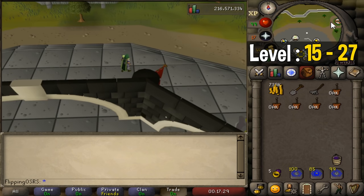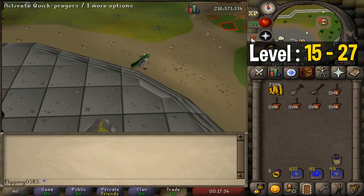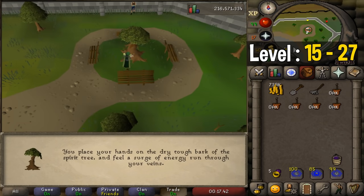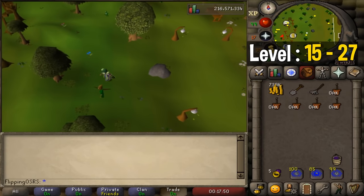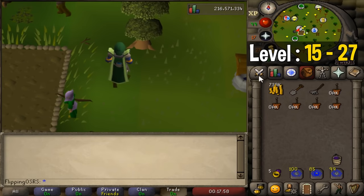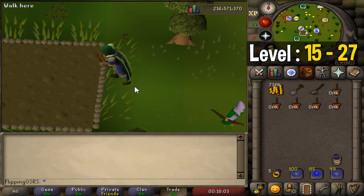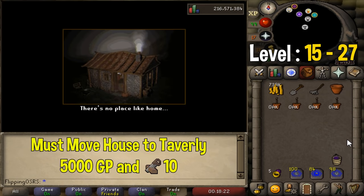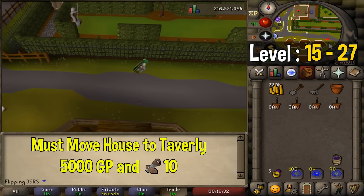I'm going to teach you a very simple tree run that you can do right from level 15, taking advantage of 5 tree patches you have immediately. First, run up to the spirit tree and go to the gnome stronghold. Once you're at the gnome stronghold, run a little bit to the south, all the way down to where the slayer cave is located and you should find a tree patch. First, use compost on the tree patch, then plant your sapling. From here you can teleport to any of the locations — we'll use our house teleport or Taverley teleport next. From here just exit your house portal and run a little bit to the southeast.